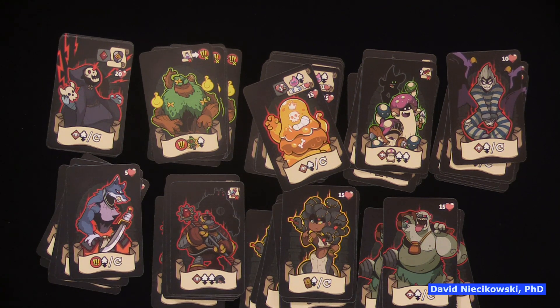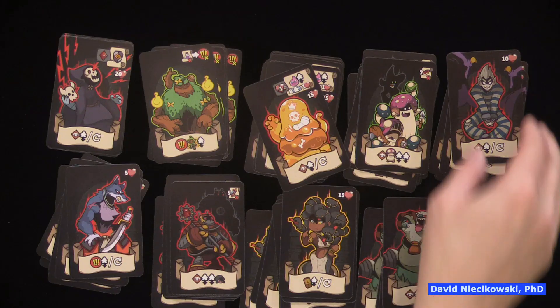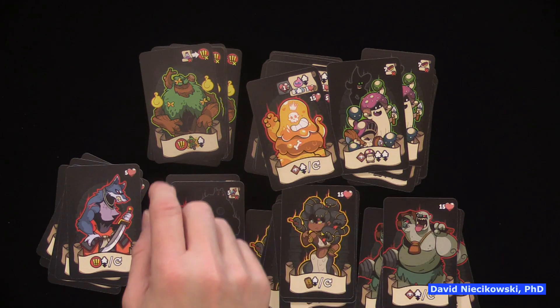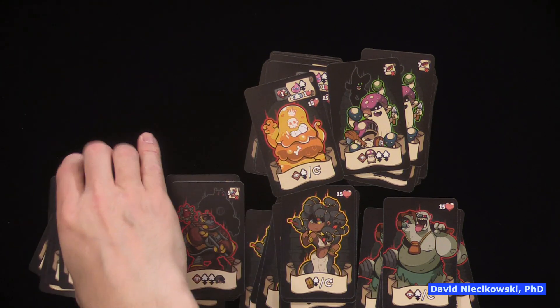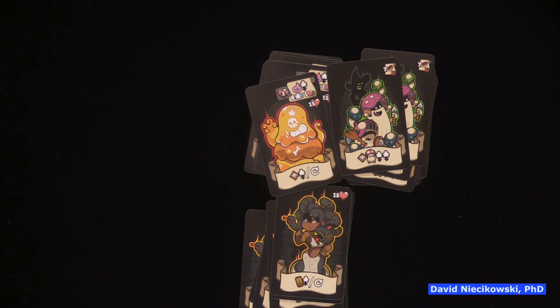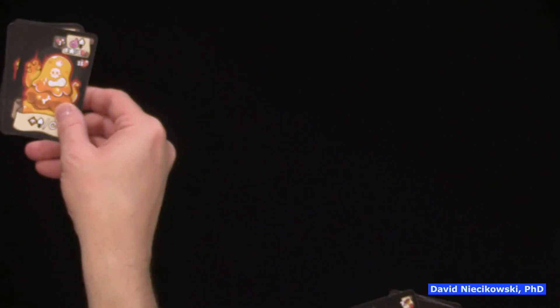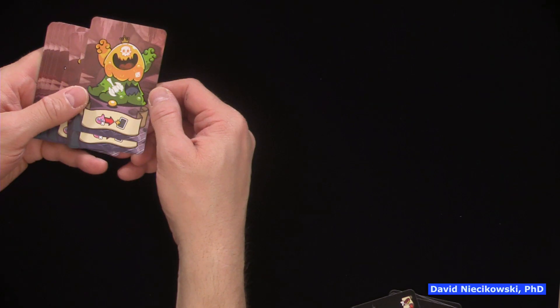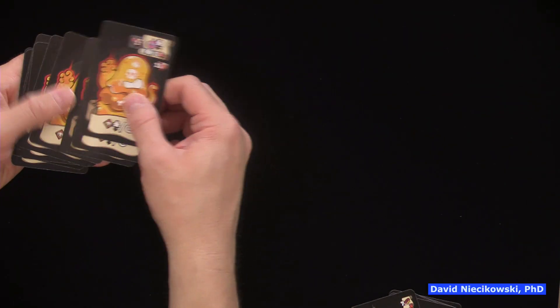Let me do each boss. He's just a boss — it just says '90 boss cards.' Is he the reaper? No. Is he the vampire? I think he might be the vampire. All right, so here is the king slime. All the backs look the same.